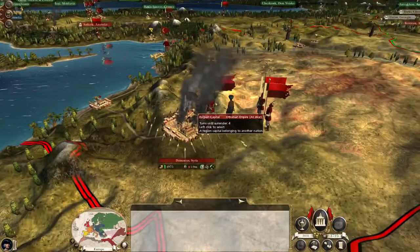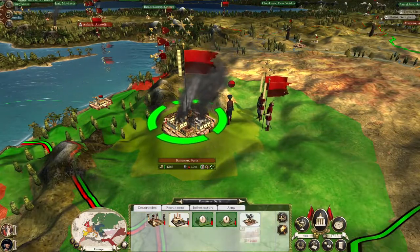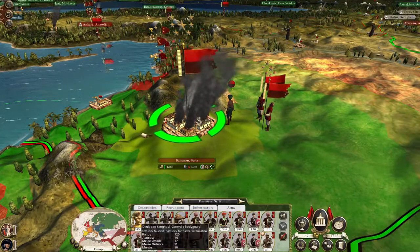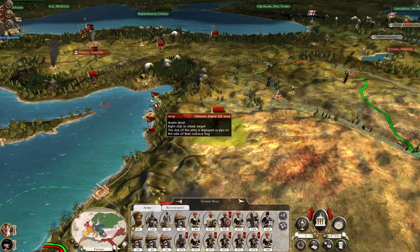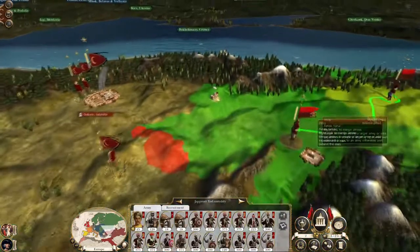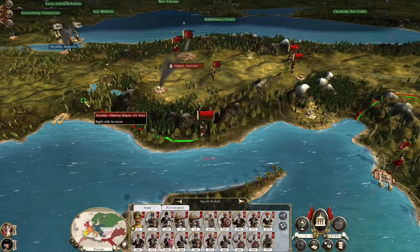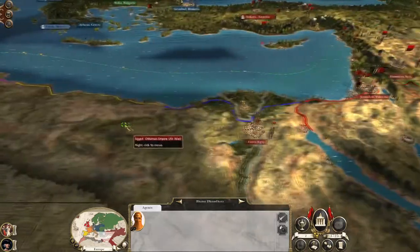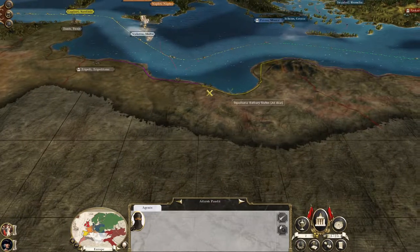We lost one and a half thousand men — they lost nearly four and a half thousand men. My biggest killers were my Hindu musketeers, followed up by my Islamic swordsmen. So let's start trying to fix some of these buildings. You can go north to deal with these guys in case they try and run in this direction. This agent can go on a long walk to Tripoli, and this agent can go on an even longer walk to Tunis, because we are going to want to push a lot across the North African frontier.